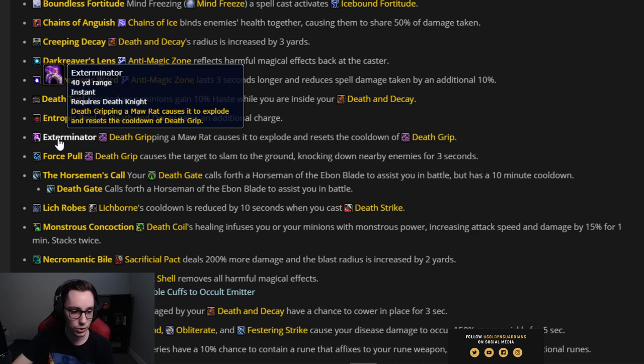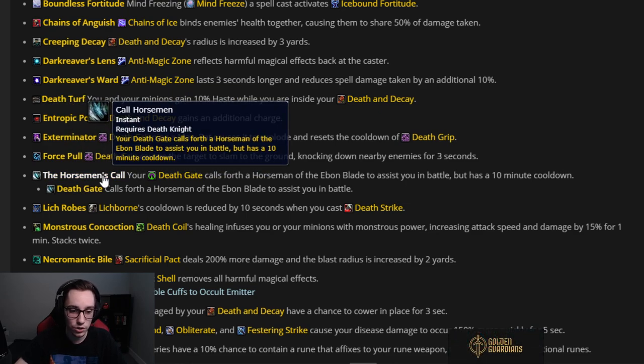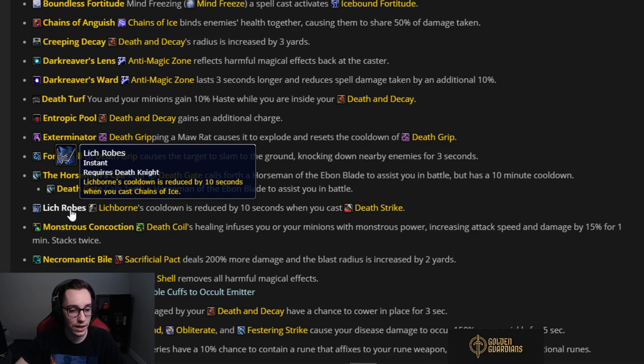Exterminator — whenever you Death Grip an enemy it explodes. Not super useful, I wouldn't bother. Forceful — whenever you Death Grip something it gets knocked down and nearby enemies get knocked down too. Okay for a little extra CC but not something I'd pick. Horseman's Call — your Death Gate calls forth a Horseman of the Ebon Blade to assist you in battle, but your Death Gate has a 10-minute cooldown. This one is really powerful — any horseman you call deals significant damage and they last through floors. If you collect multiple you can summon multiple horsemen.